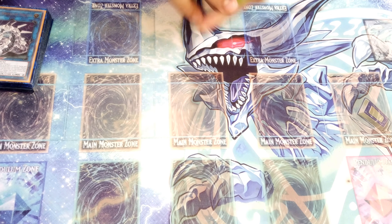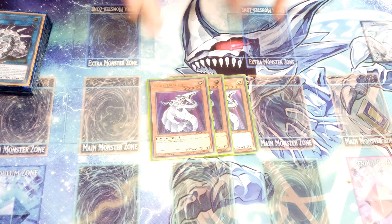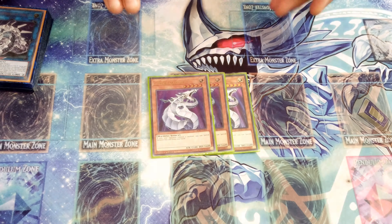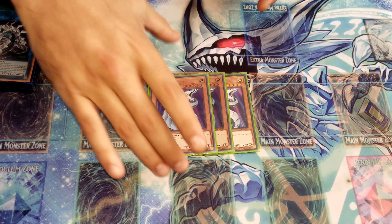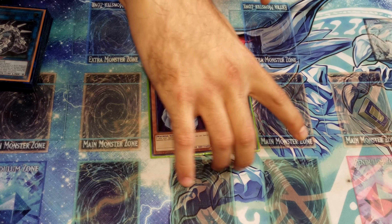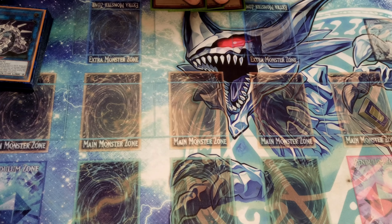First things first, we run three Cyber Dragons. Cyber Dragon is your enabler — he's a free summon and the one making all the plays you need. You can do a lot of combos with just a normal card that special summons from the hand, and he's a level five, so that's a great bonus.